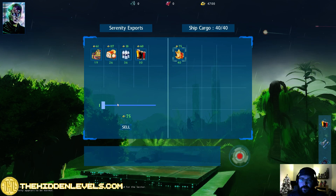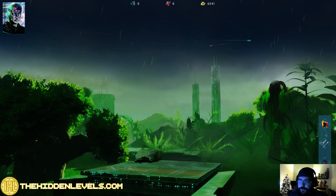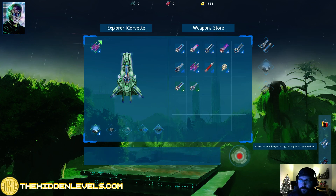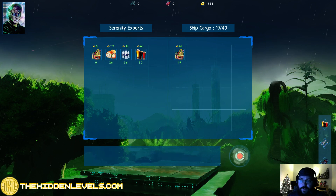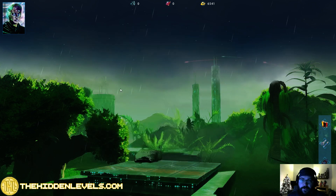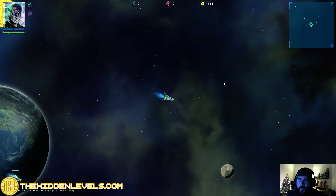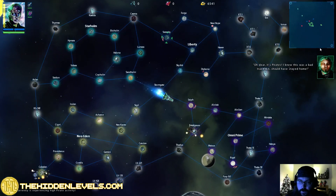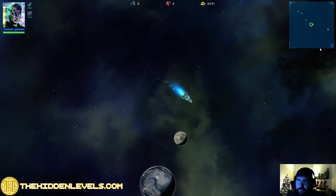So if we sell this we get a profit of 10 per, so that'll be a small payday. But we can get more food here. We can also take another route - go below to Liberty and then up to New Hope. I think that's what I'm going to do this time and see if they have any food in Liberty for sale. You have options always.